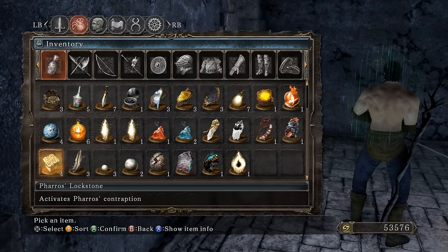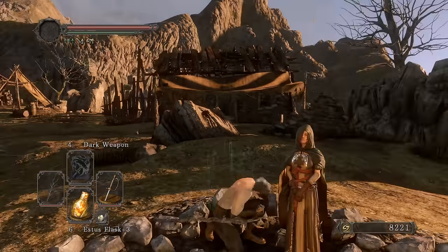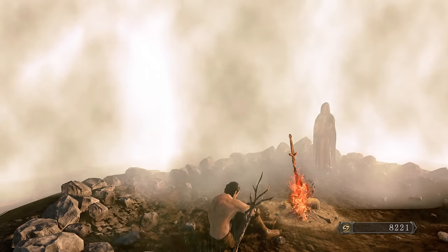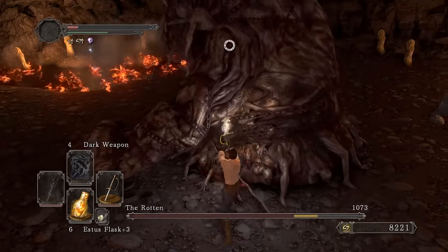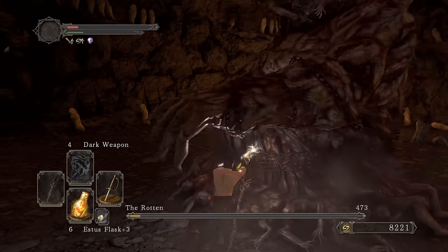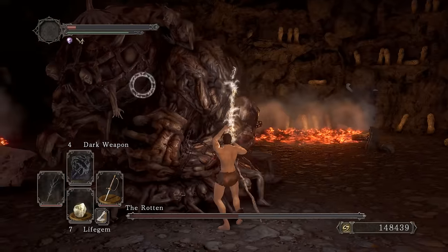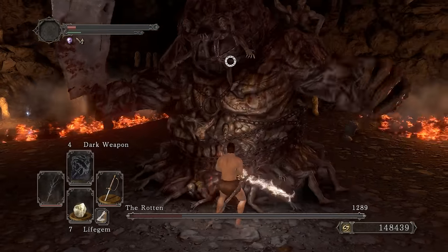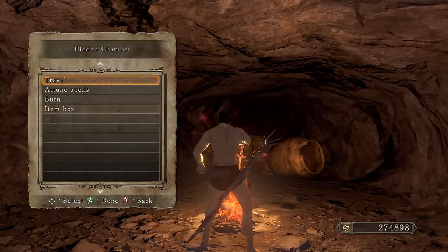Surprisingly, for once we're not going to infuse it. Starting to get strength up to 15 for power stancing with the Black Stinger. Let's try killing Ron again and see how much damage we can do now. Oh yeah! Still very good. And the double R2 is crazy. This weapon is like perfect for farming Ron.